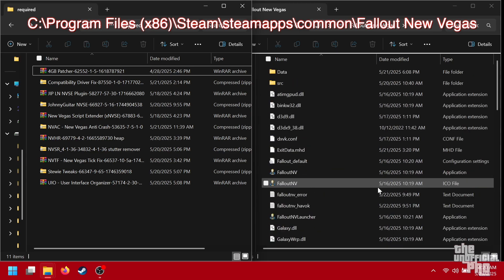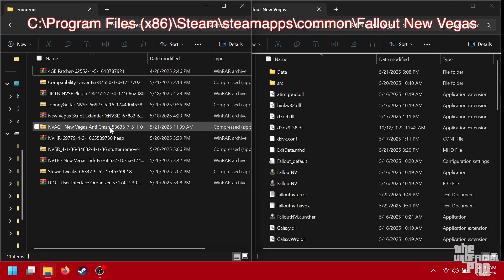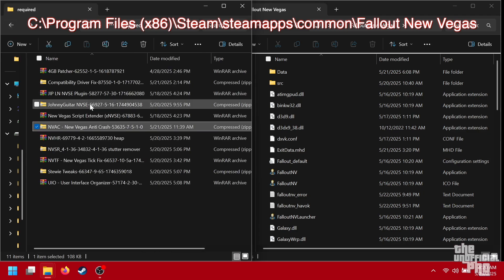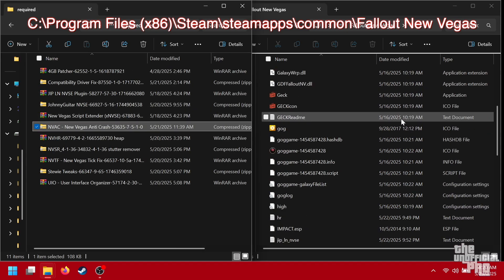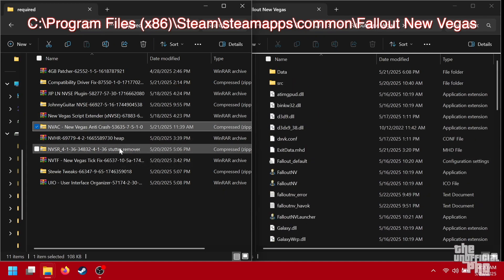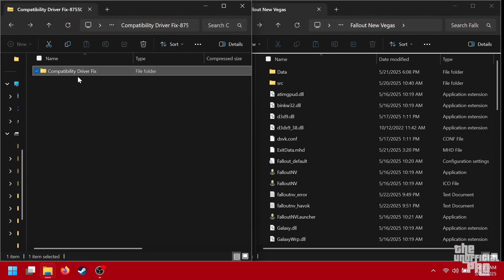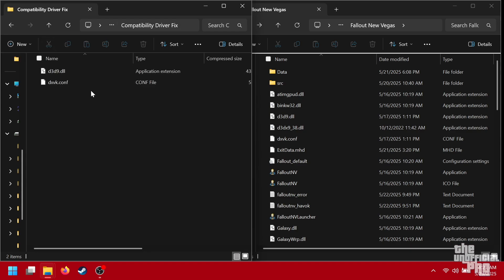I'll give you an example on how to install these. With the compatibility driver fix, if there's nothing else here — let's pretend this is your root folder — if there's no other folders to click into such as data, sometimes you'll get a data folder here. Pretty much we would just drag and drop these over, and there you go, you have that driver fix installed.